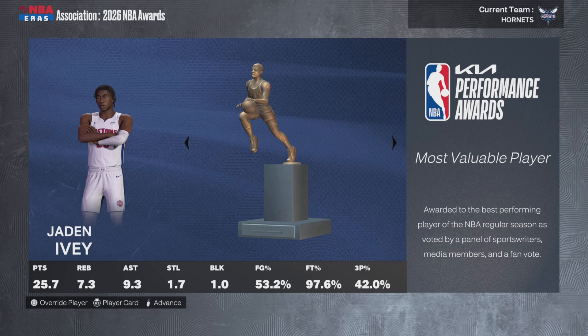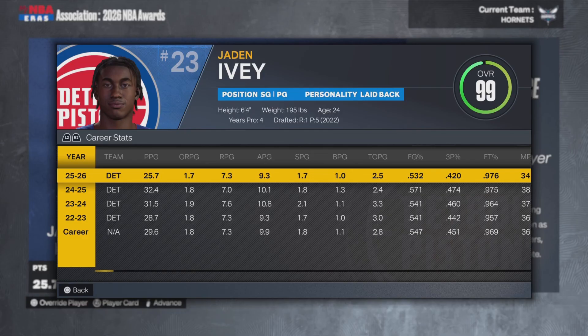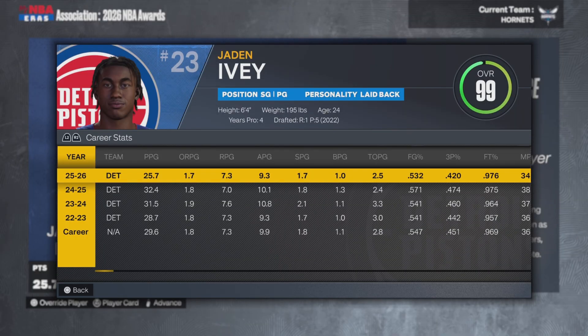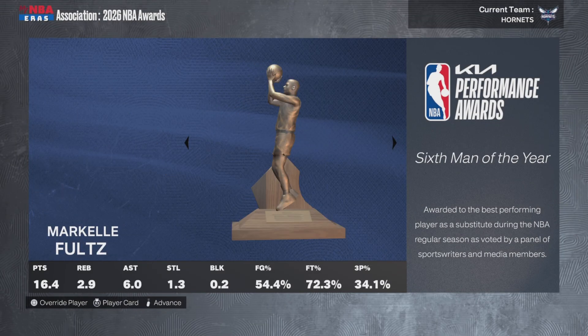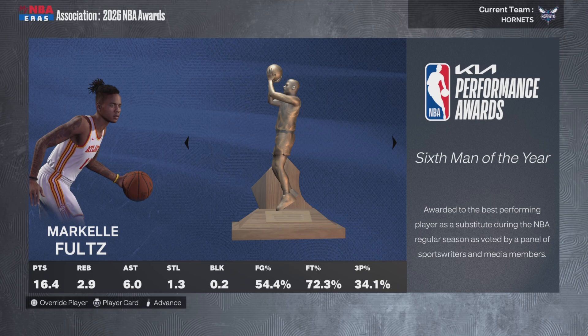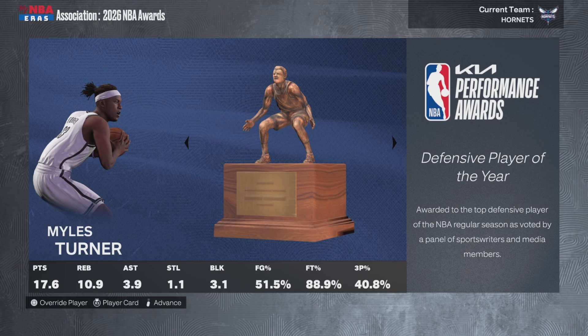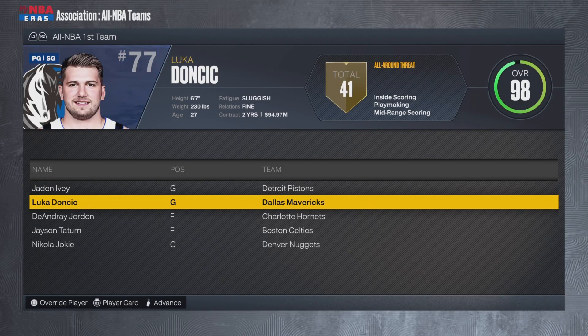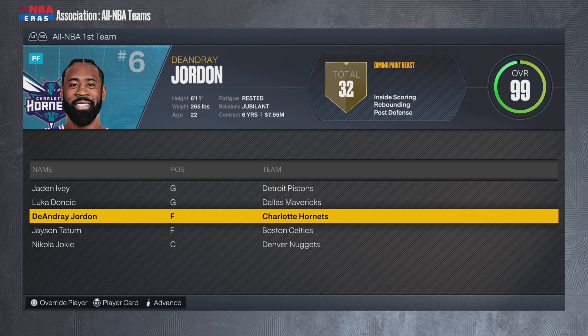Jaden Ivey wins another MVP: 26 points, 7 rebounds, 9 assists, 2 steals, 1 block. This is his fourth season, and he's putting up some crazy numbers. Due to progression, he may have started at a 92 but right now he's a 99 overall. Markel Fultz is Sixth Man of the Year in Atlanta. Miles Turner is now in Brooklyn and wins Defensive Player of the Year — three blocks a game is crazy. He'll probably win one of those in real life. Jaden Ivey and DeAndre Jordan are on your All-NBA First Team.